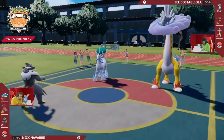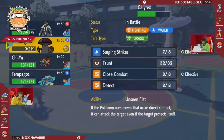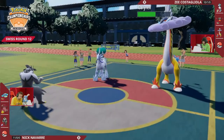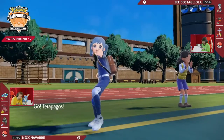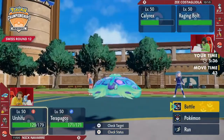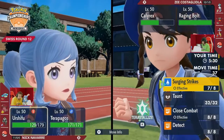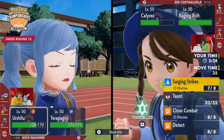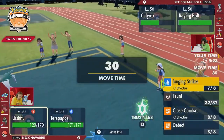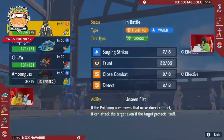Calyrex will be up one attack point now. There is no redirection on the field for Nick either, which means Thunderclap is going to threaten big damage into this Urshifu. Seeing Terrapagos return is a great call by Nick. You could potentially swap in Chi-Yu for Urshifu to get as much damage as possible, but if I were Nick, I'd be very tempted to Terastalize Urshifu so you could get through the potential Thunderclap and then return a Close Combat or another big hit onto Calyrex to lock in a KO.